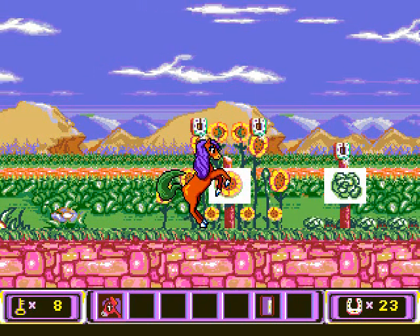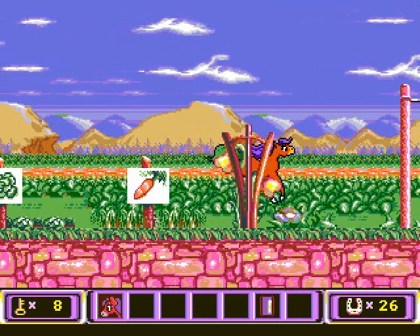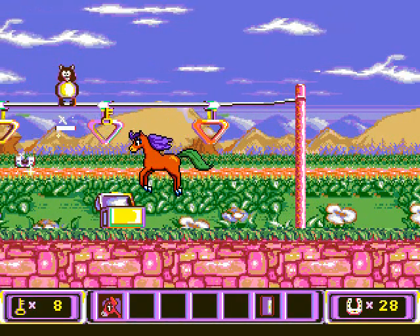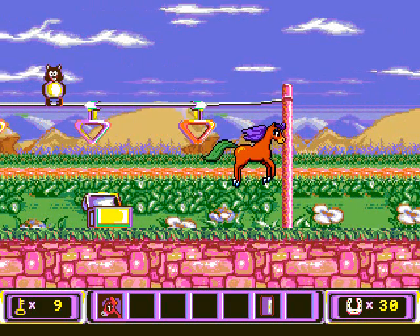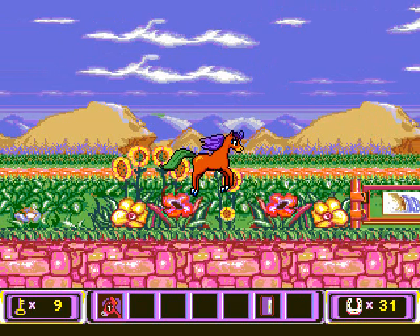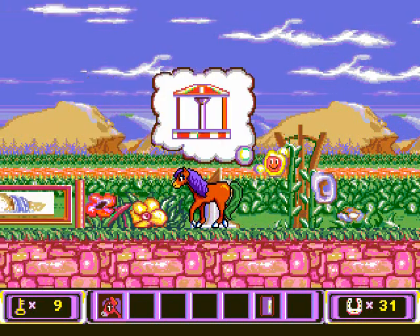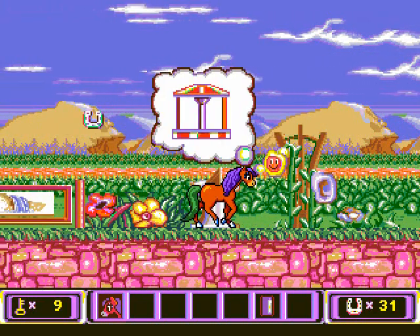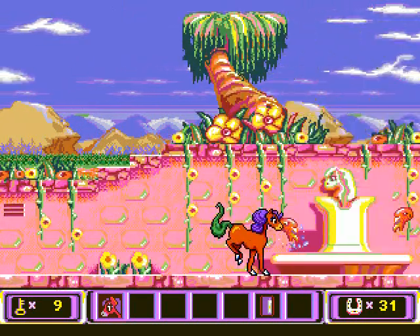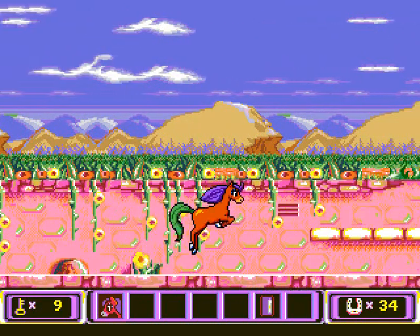Weren't we here already? Nope, guess not. Looks familiar. Yeah, we were just here. We got our carrot. Hey, we're here already! Maybe I won't warp this time. Eh, screw you bunny, I gave it to you last time. Oh yes, we warped last time. Thank you, Mr. Sunflower. We came from here last time, I remember now. Let's just scoot along, let's prance.